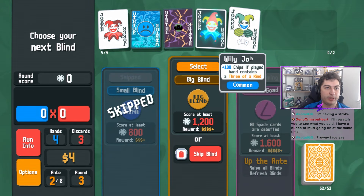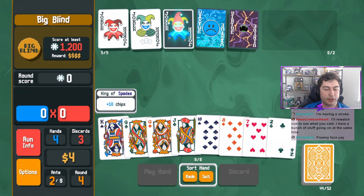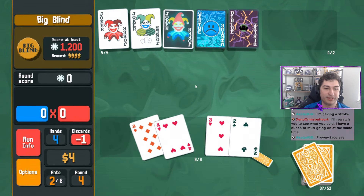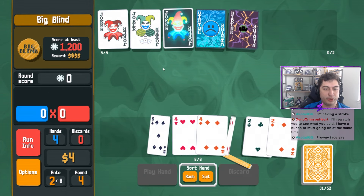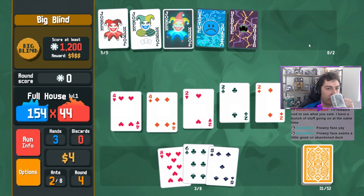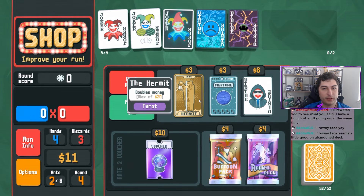I think we grab Hologram and Wily, and then we play here. This does not go well with what we're going for - we want numbered even cards. We also don't have a lot of tens. The fours work and so do the twos, so this should go pretty well. Frowny Face goes crazy on abandoned deck, that's for sure.